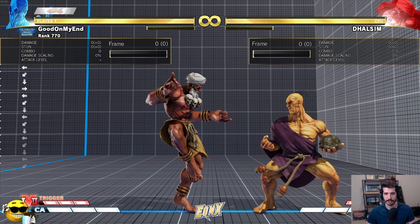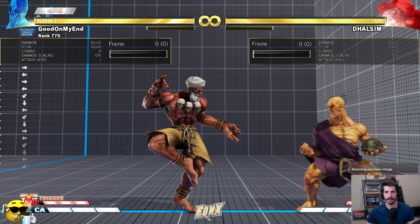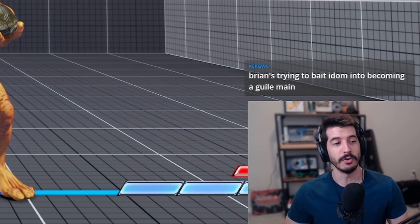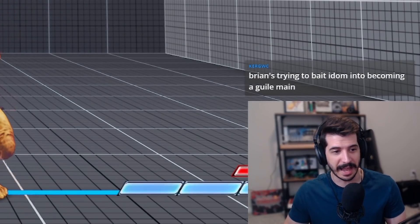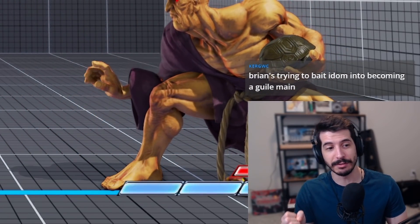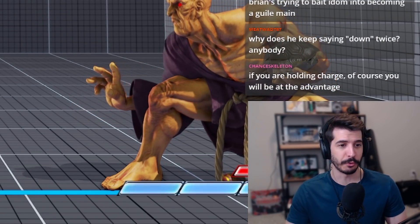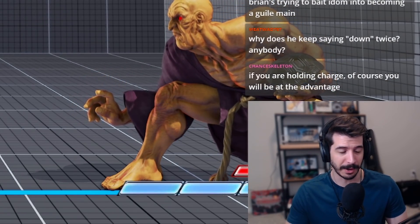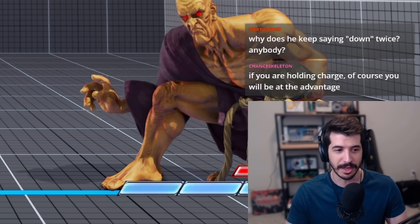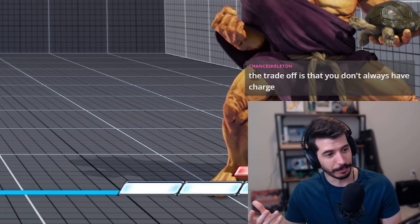When you're playing a charge character you're naturally going to be in the back position. From there, all you have to do is forward, back, forward punch — just wiggle the stick really quick. But to go from back position to do a double quarter-circle forward there's a lot more room for error. I'm holding back defensively, then I have to swing to down, down-forward, back to neutral, down, down-forward. From back I can just do one-two-three and I'm already holding charge. Yes, you need charge, but if you have it you access your moves much faster.